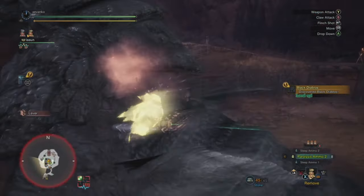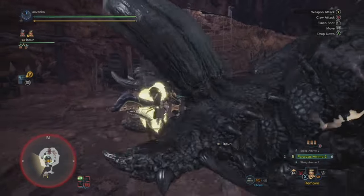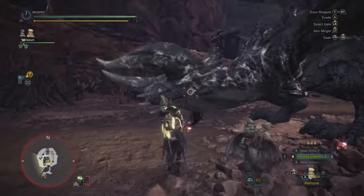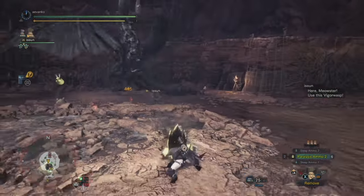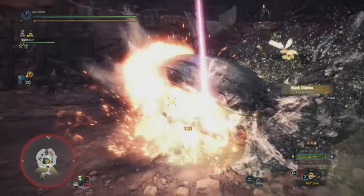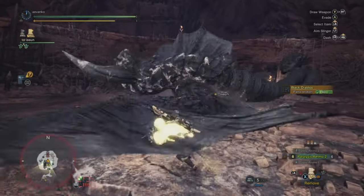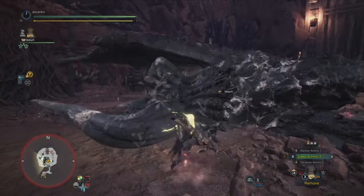Hey guys, this is Gaijin Hunter. I recently realized that you can tell a monster's overall HP by the amount of damage that a wall slam does, and it got me into hours and hours of testing. I found out that I really didn't know the ins and outs of the Clutch Claw. Well, now I do, and I feel like a superhero, so I wanted to share that with you guys. Welcome to my master class on the Clutch Claw.